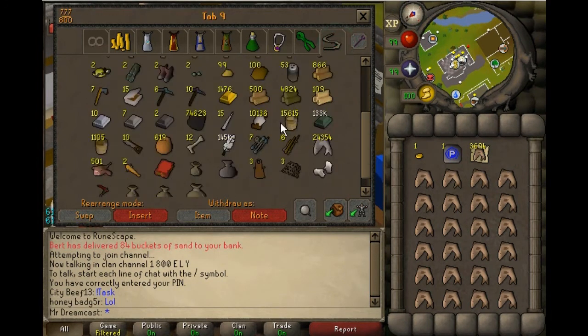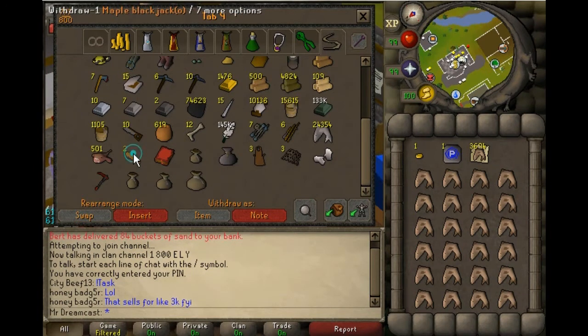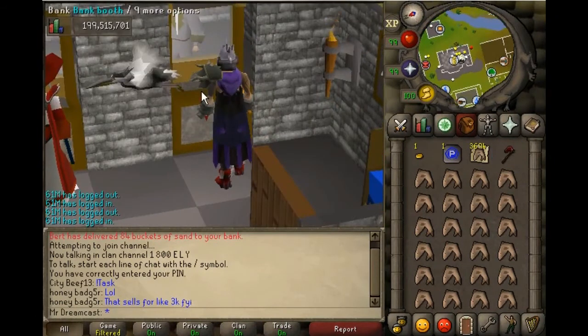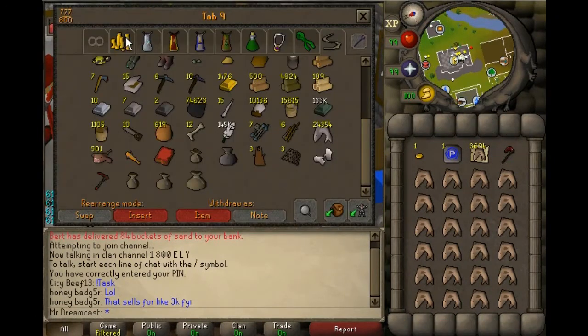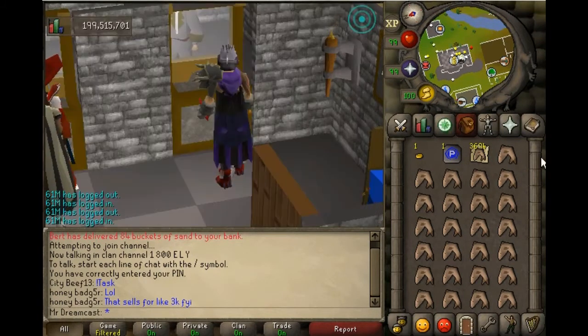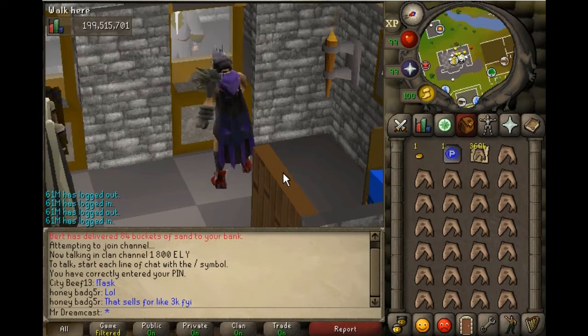You also need a blackjack — make sure you equip your blackjack. I'm gonna go ahead and deposit this so it doesn't distract you guys, and we're gonna teleport to Poxnik.